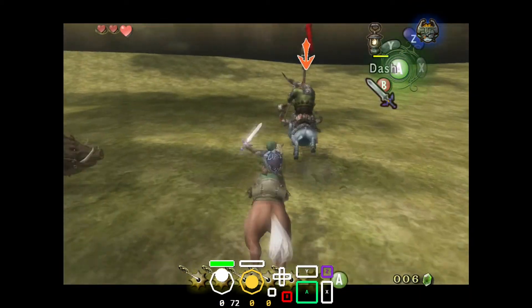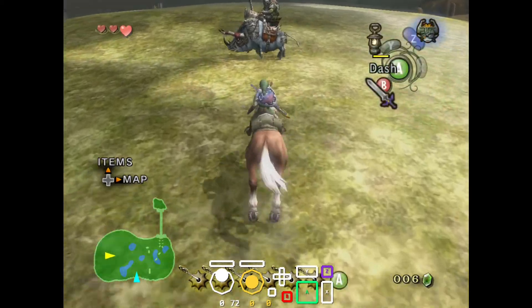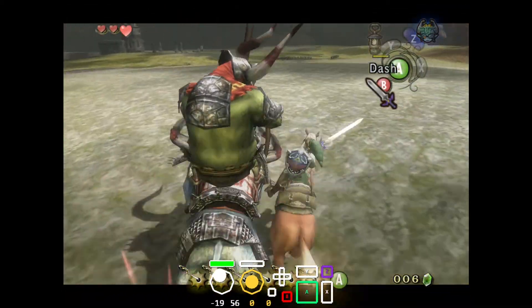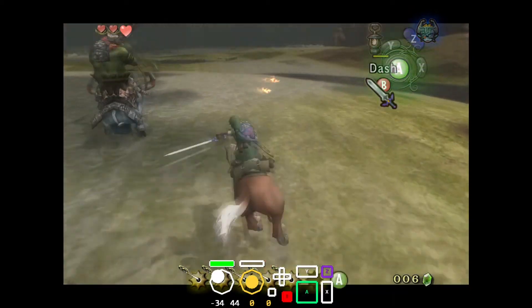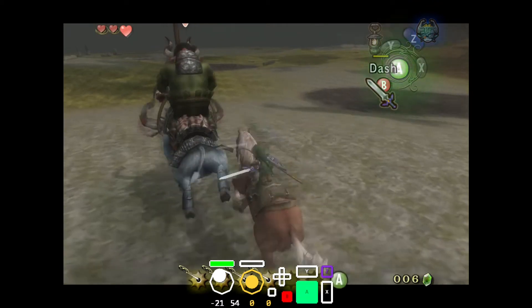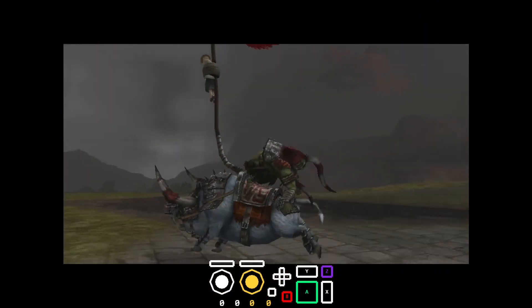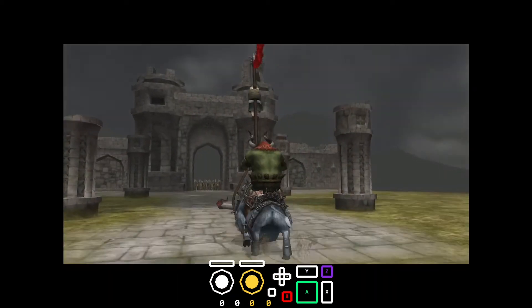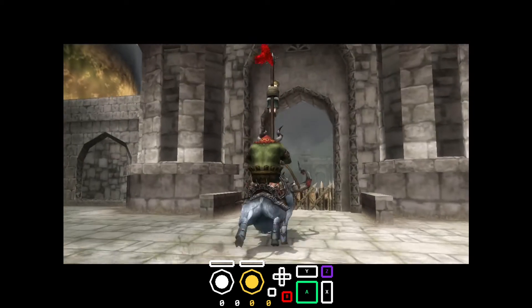That's the bad RNG. I'm not going to cover that because it's pretty complicated to save. Right there I hit the boar right before the last hit, so Epona kind of went over to the right of it. You want to try to avoid that from happening.